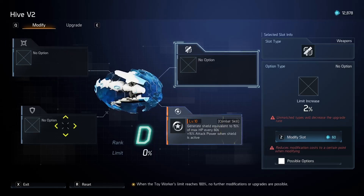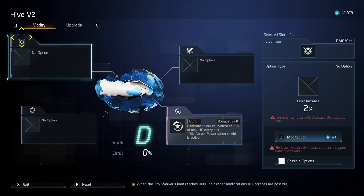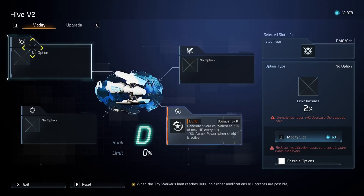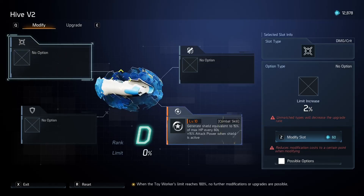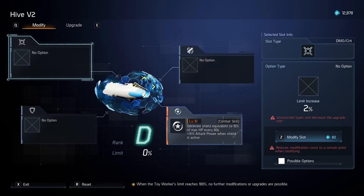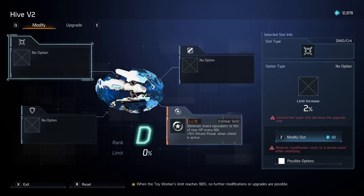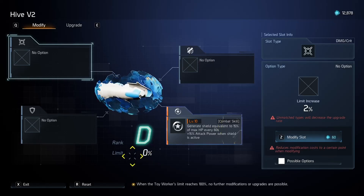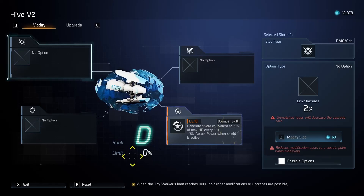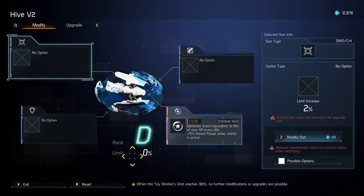Before we go over the possibilities, these little symbols in the corners — you'll notice on these no-option boxes there are already symbols in the corners. If you match what you have in here with the symbol up here, for example if I got this crit icon as one of my upgrades, this will increase the probability for your success rate when upgrading. If you don't have it matching, you're more likely to fail your upgrades, consuming crons whilst not getting the upgrade, and increasing your limit meter. The limit meter is your energy for your toy worker. Once it reaches 100, you can no longer upgrade or modify — you'll have to reset and start again from zero.